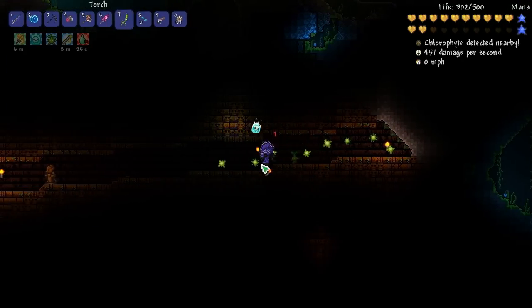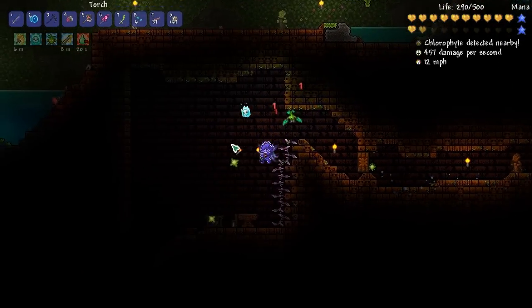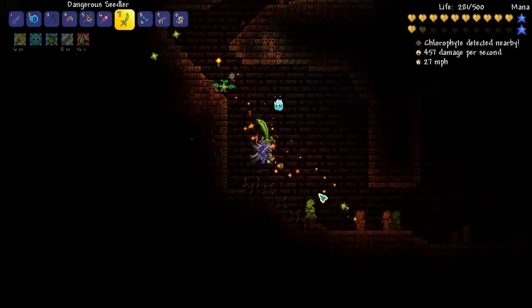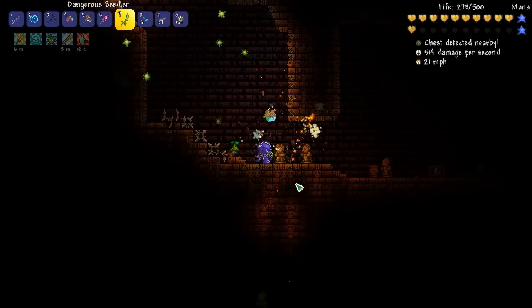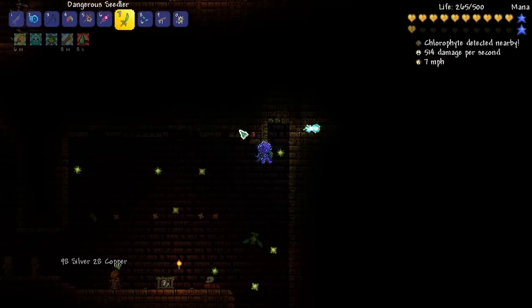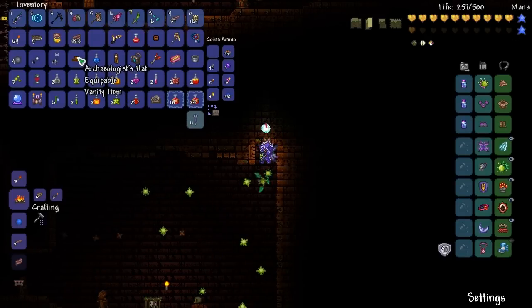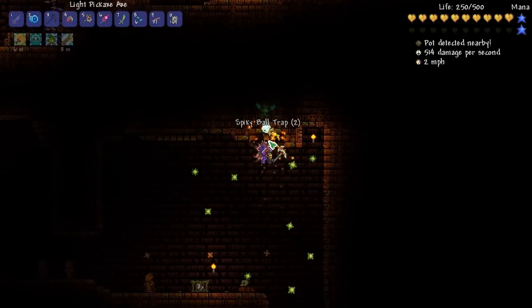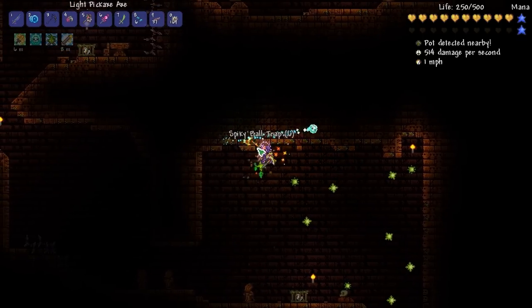All right, there's an arrow trap right here - we'll get rid of that. I don't think I'm gonna fully explore that. Let's just see what we can explore right now because my inventory is extremely full. Oh god, how did I not take damage right there? What the hell? All right, let's get rid of some stuff and go back to the house before I fight the Golem.